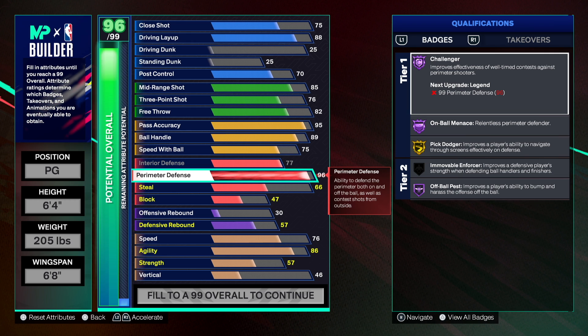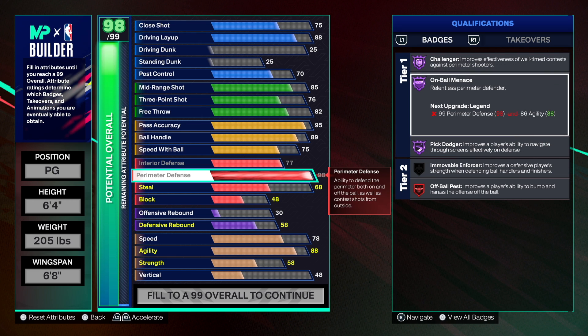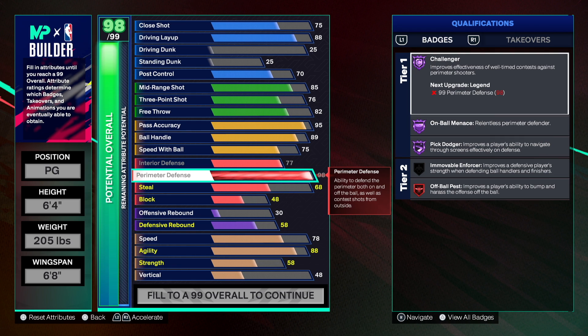Some people might say you could have gone higher, but with cap breakers — just three of them — we might be able to reach 99 for Legend Challenger. I'll be okay with going at least 98 to get all four passes on Legend at some point, but for the purpose of this video we're going 96. You are a lockdown point guard — that's gonna cause havoc.